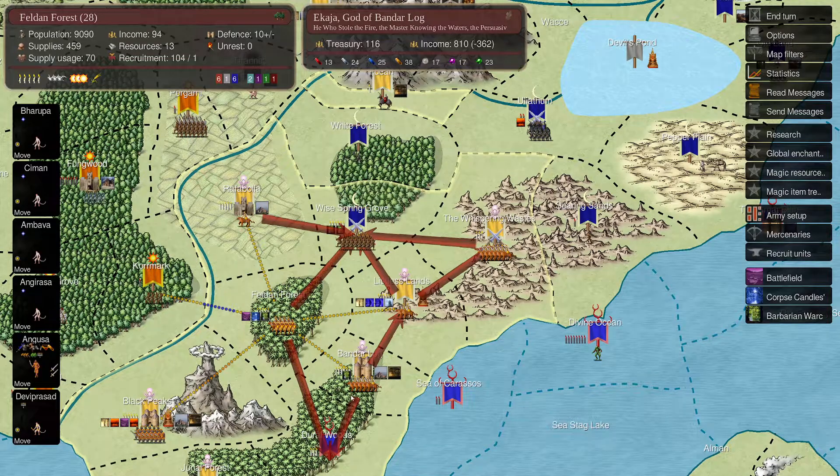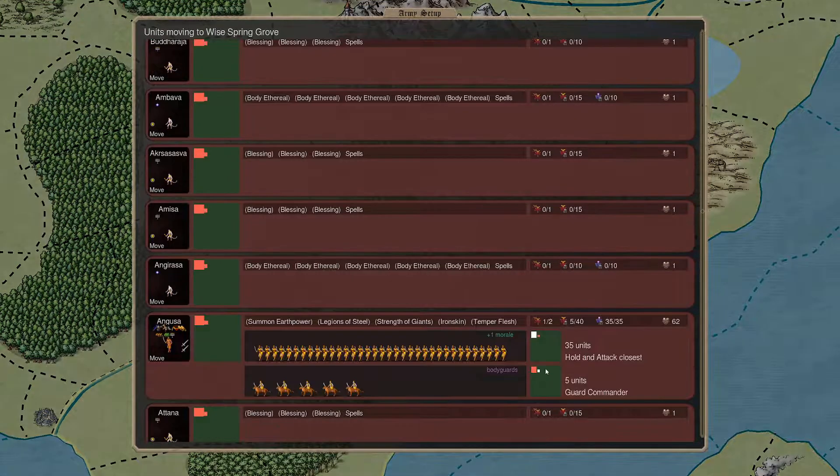Feldon Forest - yeah, they were fleeing down there from White Spring Grove. Let's leave them there. Everybody's moving up here and it's going to be fine. There's nobody lingering, I don't see any dots there.